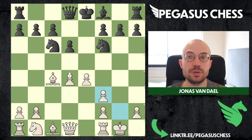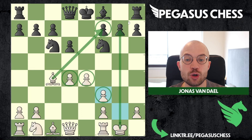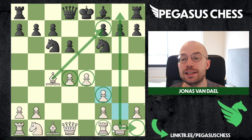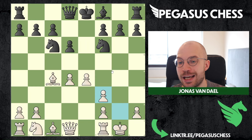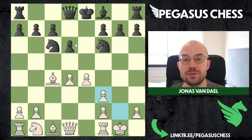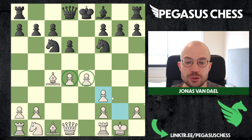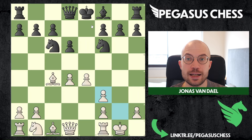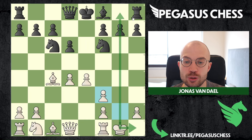Capturing with the g-pawn might look completely strange to you, but you have to realize we have an incredibly strong center and the bishop is already developed. This open g-file is not a weakness — it is a strength, because we're going to put the king in the corner and then put the rook on the g-file, creating a lot of pressure against the enemy position. Black basically has no way of attacking our king because of the piece orientation — the knight cannot come in, the queen is blocked by the knight, and our center is too solid.